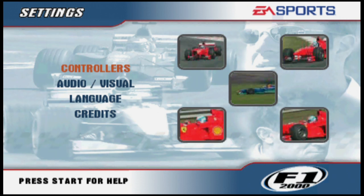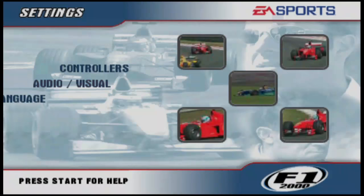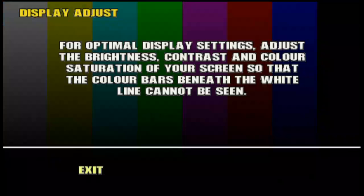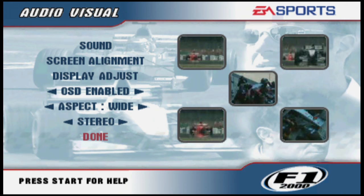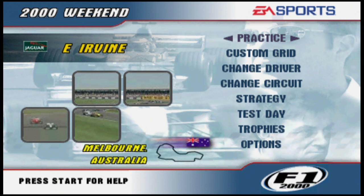Let's look at the options and get straight into some of the settings. You can reconfigure your controller and it's fully compatible with analogue steering, acceleration and brake - fantastic news. There are sound options where you can adjust the volume. Screen alignment moves the screen from left to right, which is very common on the PS1 because for a SCART socket it used to shift the display off the left-hand side. You can have the on-screen display either on or off and the aspect ratio on wide or 4 by 3, which was very handy at the time.